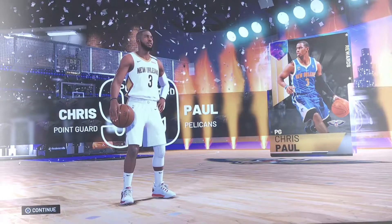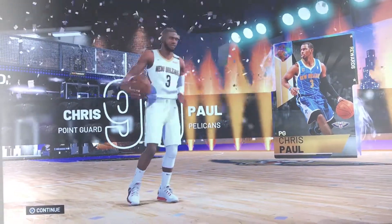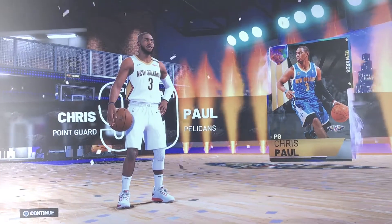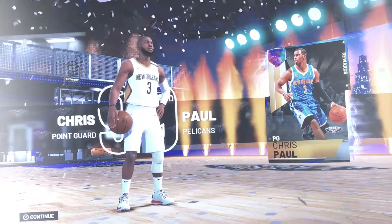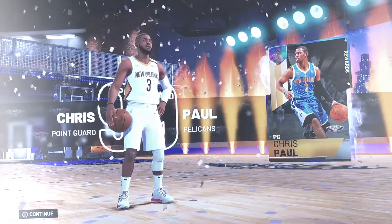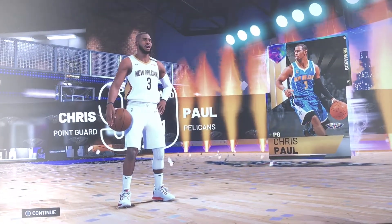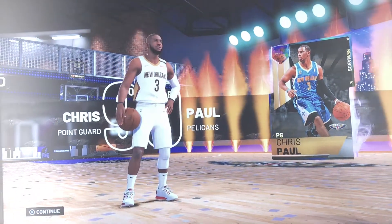My first Galaxy Opal. Probably my only Galaxy Opal. I'm never grinding like this again — that took way too long. The other ones are Blake Griffin, which I already have. The Galaxy Opal one's not going to be much better than a Shaq, so it's like — I want a guard, I want a guard to small forward. I don't want a power forward or center.